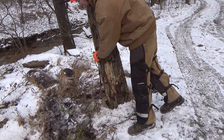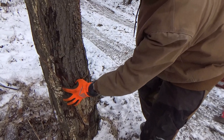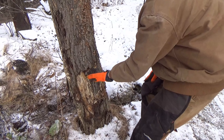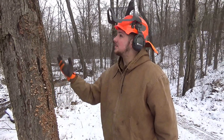What I've got here — I've kind of marked it out. This is gonna be my front notch; I take out around here and right here. And right here is gonna be a hinge — this is the part I'm not gonna cut, which is gonna kind of steer the direction of which way it falls. And this is my back cut. This tree is leaning a little bit so I might have to wedge it, but we'll see what happens.